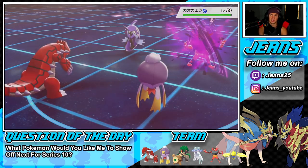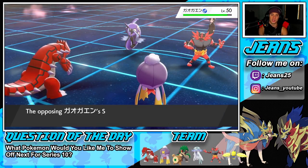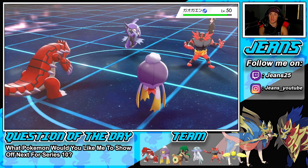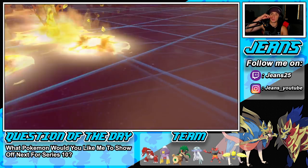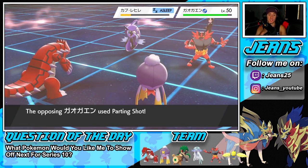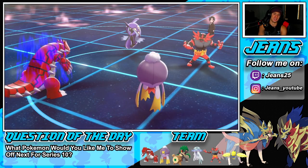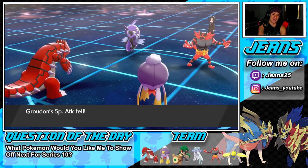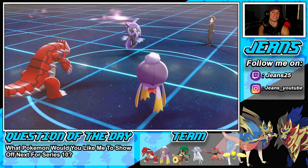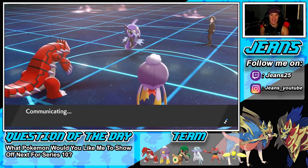We get a nice Special Defense drop from Precipice Blades, but we missed Incineroar — really? We do big damage onto Tapu Fini but missed Incineroar — that's tough. Parting Shot comes through with an attack drop. That would've KO'd him so easily. We now have an attack drop. And then we miss Precipice Blades too? I can't do it.